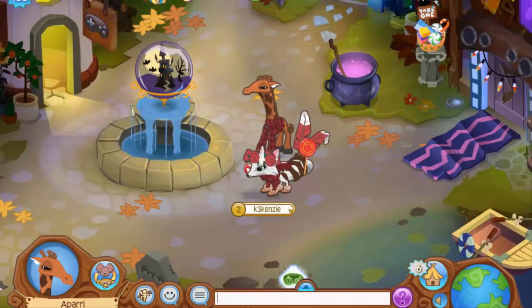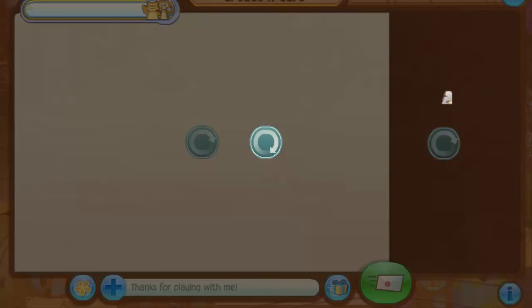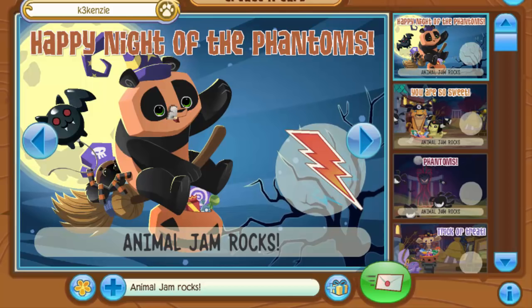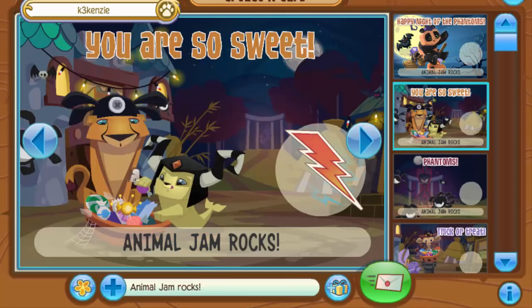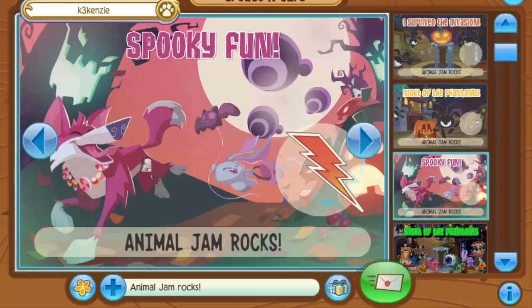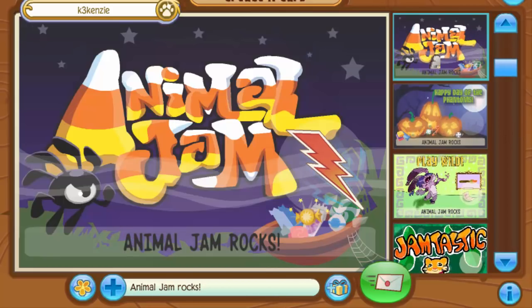Anyways, in today's video I actually have something really cool to show you guys. But before we get into that, another thing I want to show you is the new Jammer Grams that AJ just added for Halloween. I forgot to show you guys this in my yesterday's update video, but there's actually some really cool new Jammer Grams — like this one of a panda and a tarantula flying together on a broom while going trick-or-treating. That is just a great Jammer Gram. I love this one. Then there's the 'You Are So Sweet' one with a seal and cheetah — best friend goals. Then there's this really cool spooky fun one, which I really like. This is a new one, I'm pretty sure. But then there's also some throwback ones in here which are from the Halloween of 2011, and those are giving me some major throwback memories.